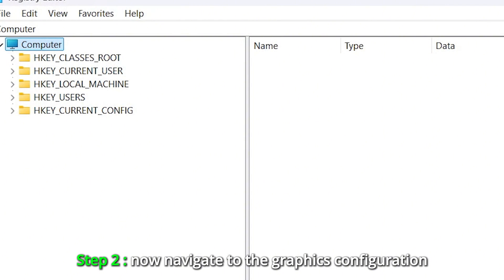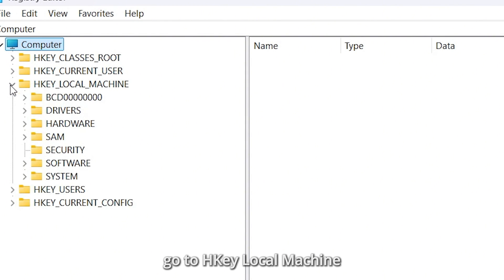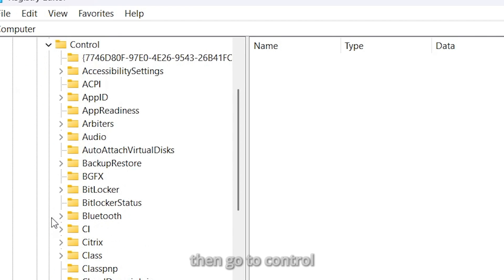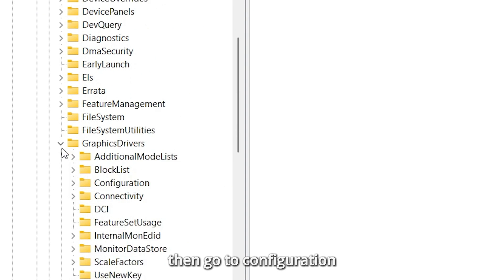Step 2: Navigate to the Graphics Configuration. Here's the path: go to HKEY_LOCAL_MACHINE, then System, then ControlSet001, then Control, then GraphicsDrivers, then Configuration.